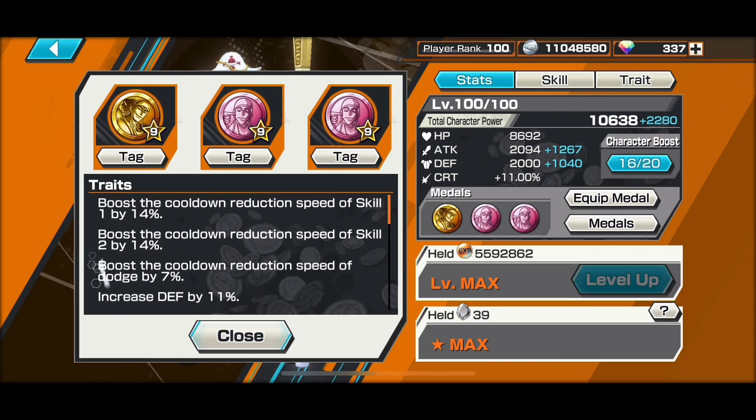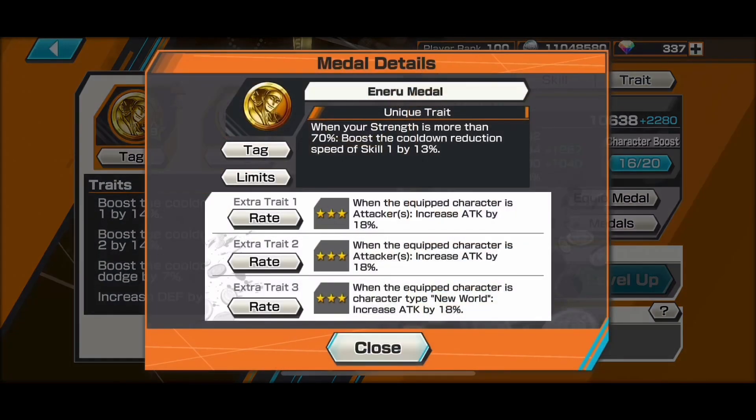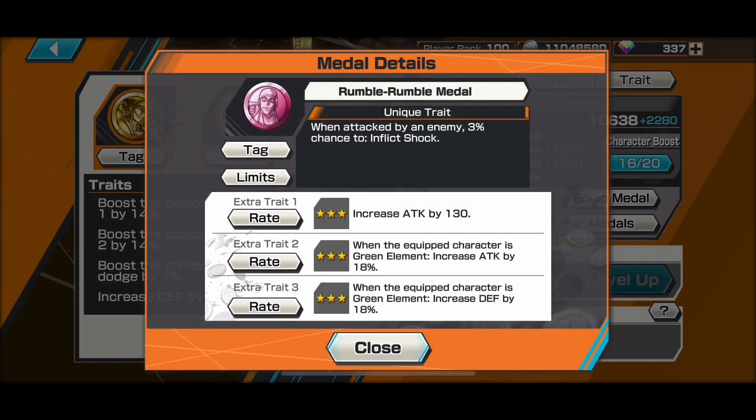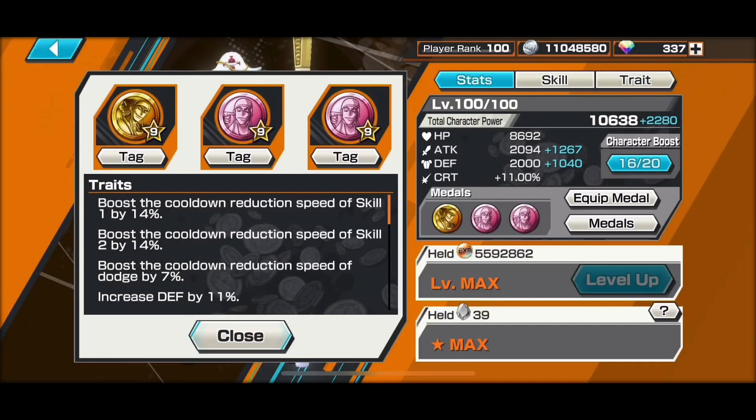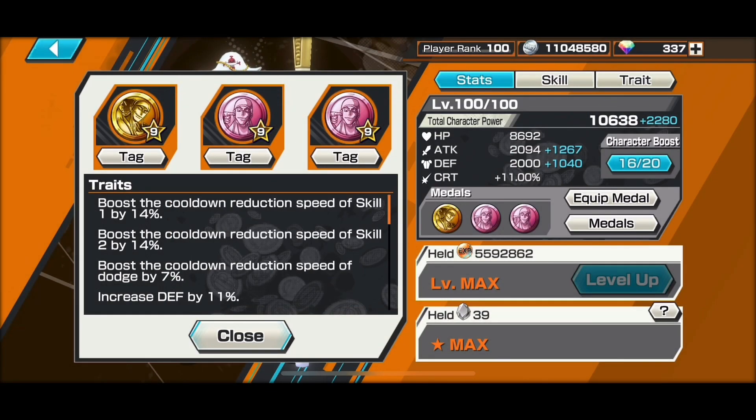With Whitebeard right now, he still needs to be cautious when attacking Rogers. If you can try to avoid as much as possible, then once you build up your attack buff and your defence buff, you'll be there to kill. With Rogers around, Whitebeard does struggle, but I have to say if you can master him, he will be very fun to play, and I'm very passionate about trying to get him the best I could.